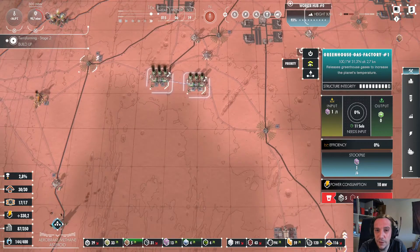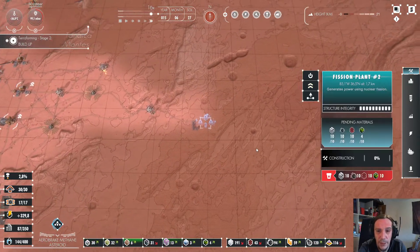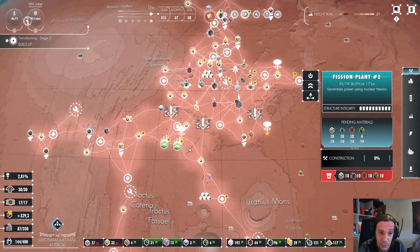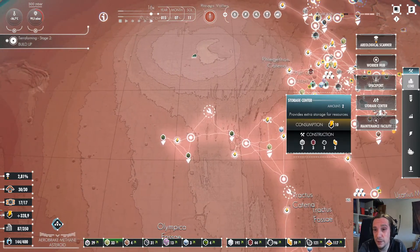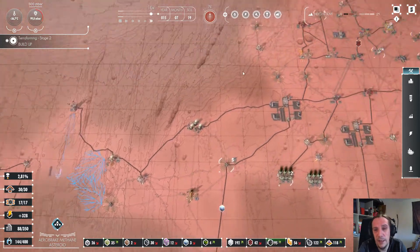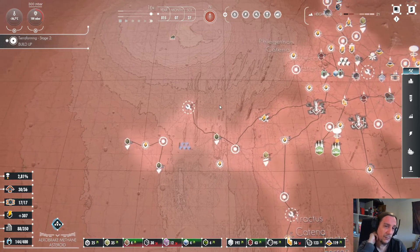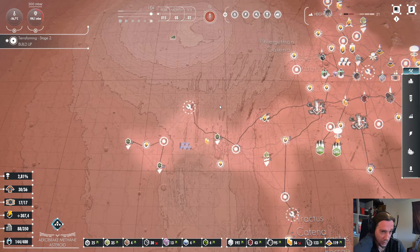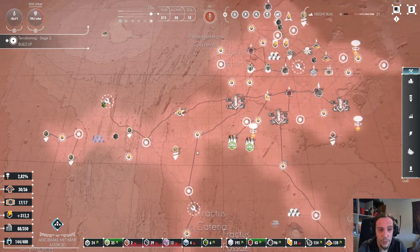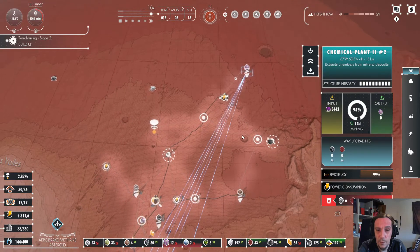I'm starting to prioritize the greenhouse gas factories here a little bit more, and meanwhile we have to wait for more uranium. I'm going to put up a storage center here and configure it to store all the uranium. My thought behind that is quite simple — I want to avoid that the pre-produced uranium will clutter the rest of my base.